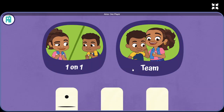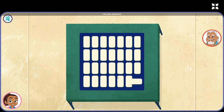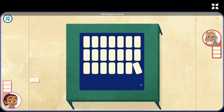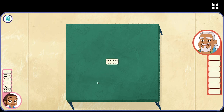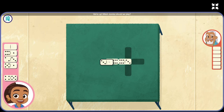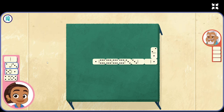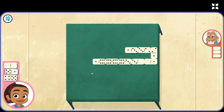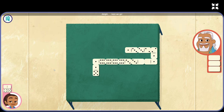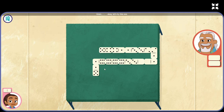Domino. One player, one-on-one. Abuelo. Let's play dominoes. I'm feeling lucky. The first player to play all of their dominoes wins the game. If you have the double six, you go first. Looks like we have the double six. We're up. Which domino should we play? Our turn. We're up. Which domino should we play? Yay! Our turn. All right. Here we go! Our turn. Hmm. Okay. Let's try this one.